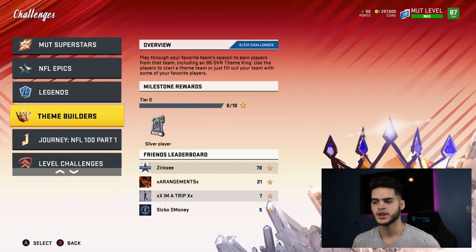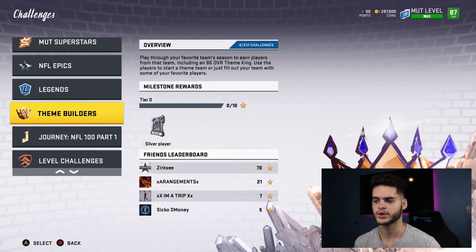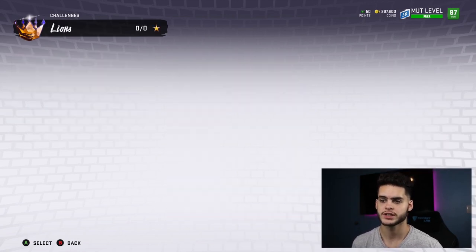Next, theme builders are selective because they're objective-based — not everyone is going to do them. They are full game solos over the course of a season. Every five levels you get a theme builder token, put them into the set for the team you want, and you get their playbooks, uniforms, and stadium. The best ones to do are probably the Lions for Darius Slay, the Browns for Myles Garrett, and the 49ers for George Kittle.